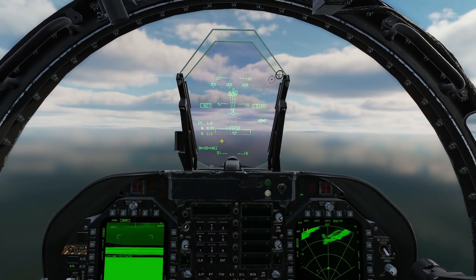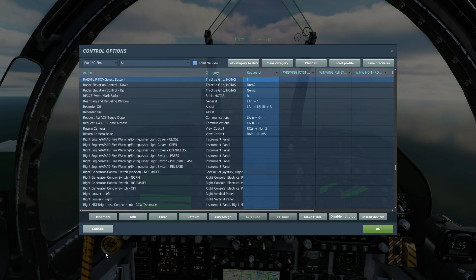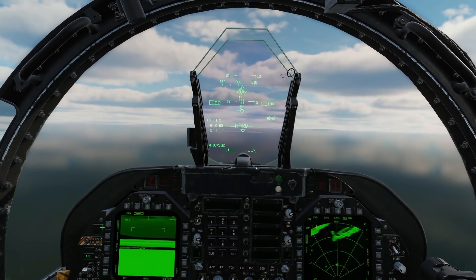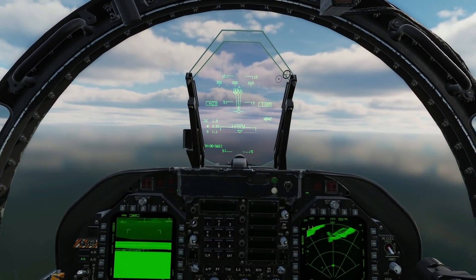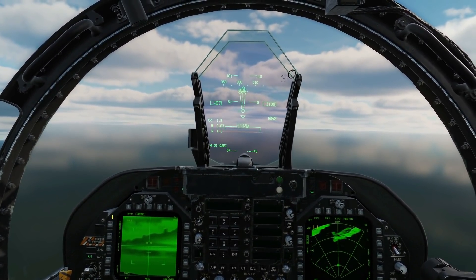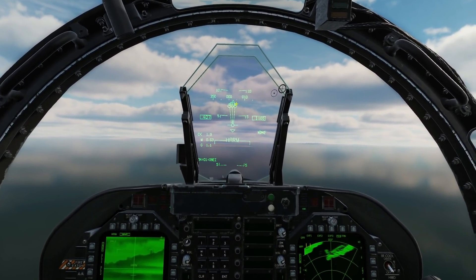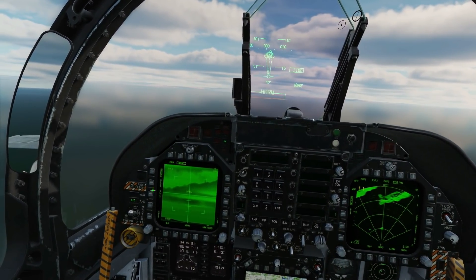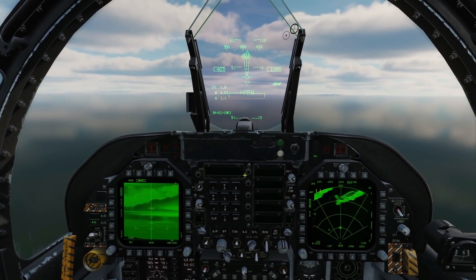What we can also do is cycle between the different HARMs and choose which target we want to snapshot. We use the RAID button there — press RAID button and we can cycle between them. Really awesome. If we select one that is not considered the priority threat, we can go back to the priority threat with the reset function. To do that, press the cage/uncage button, and that resets the HARM to fire at what's considered the priority threat — probably the closest one. One small annoying thing is that pressing cage/uncage also affected my Maverick, so I need to re-uncage to set my Maverick back in play.